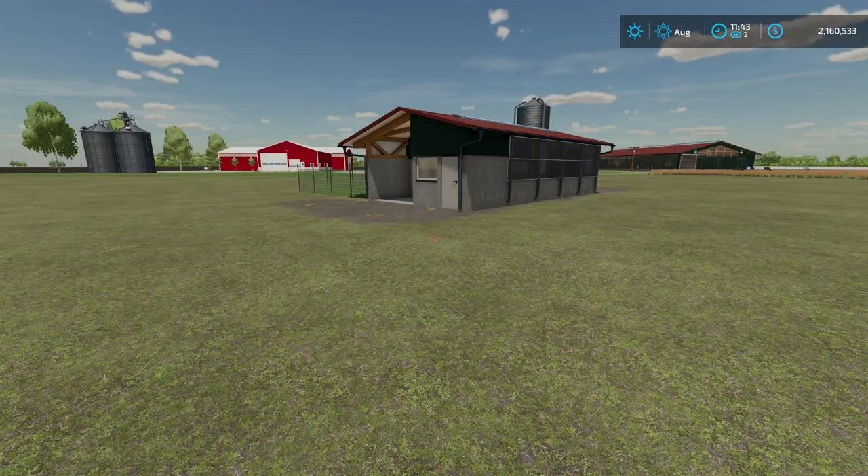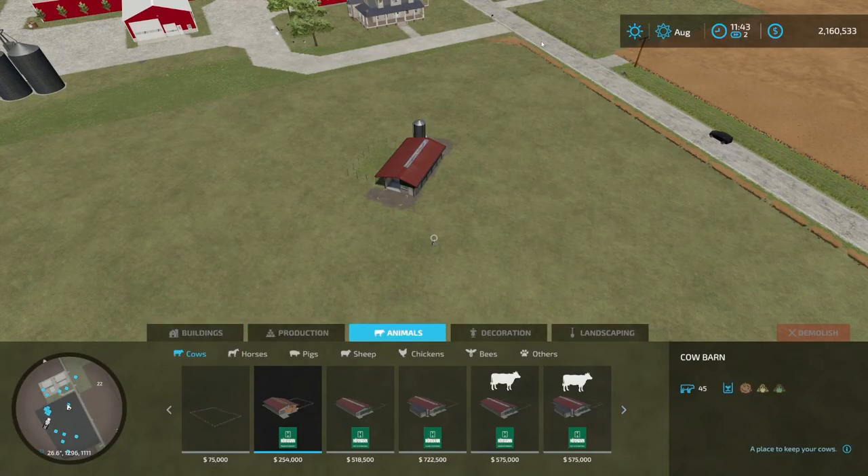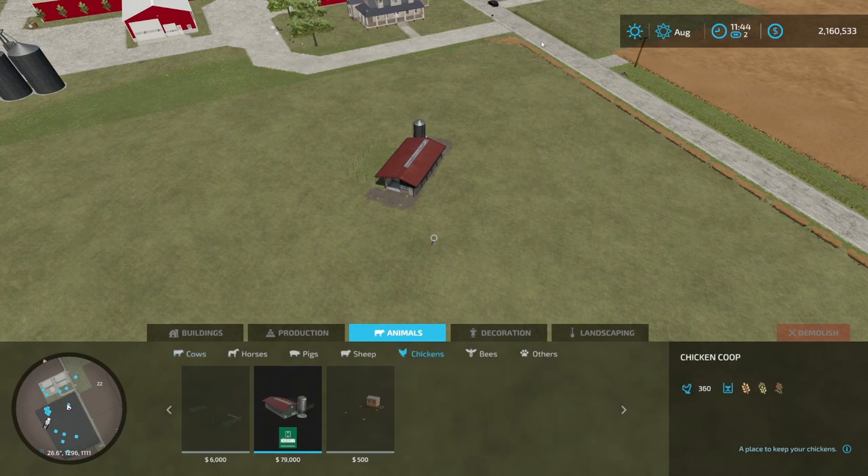Let me show you exactly how that's done. Right here we have one of our chicken coops. All you need to do is come over here to Construction, then go across to Animals, and cross again to Chickens.